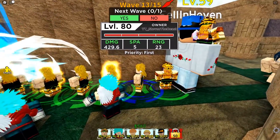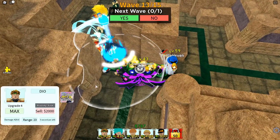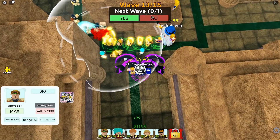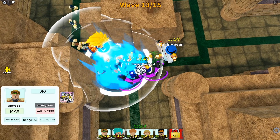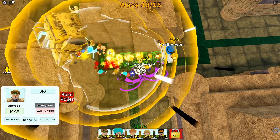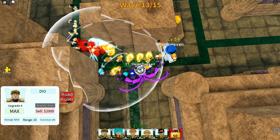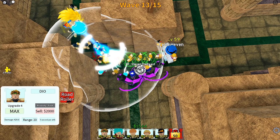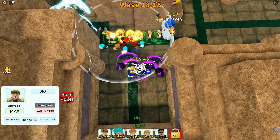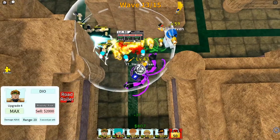Look at all this damage going in — they can't even come near us just because this thing does way too much damage. I'm going to use the Road Roller — first it freezes all the enemies, then boom: the truck damage. Look at the health — it got demolished in like two seconds. That's actually insane. Way too OP. I'm going to use the second Road Roller — it freezes, then does the truck damage. That's actually way too OP.